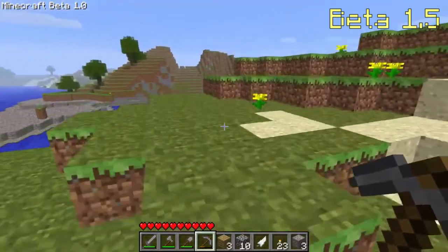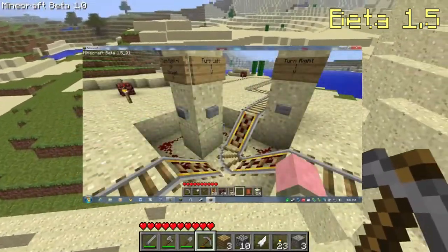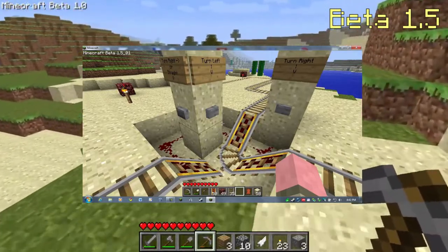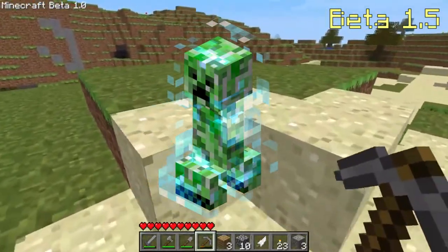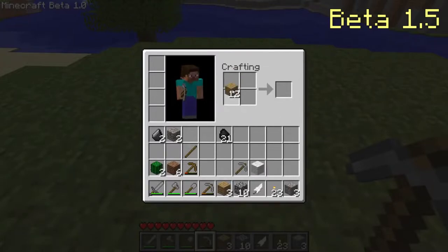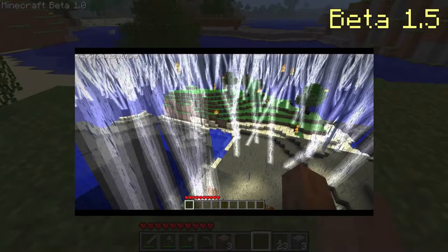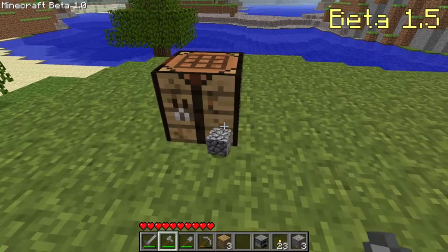Beta 1.5 added the birch sapling, the spruce sapling, the cobweb, and two new rails. A detector rail would send out a redstone signal when a minecart drove over it, and the powered rail sped up a minecart if powered by redstone. Charged creepers were added with powerful explosions, and they could be created by hitting a creeper with lightning. Pigs turn into zombie pigmen when hit by lightning. Achievements were added, and weather was also added — rain, snow, and thunderstorms. Statistics were added, pigs dropped cooked pork chops when on fire, and performance was highly increased for old computers.